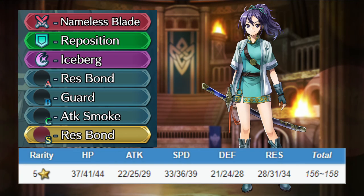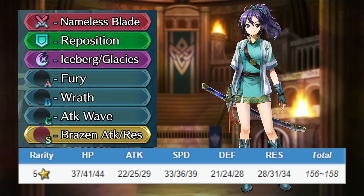Keep her weapon with special refinement, give her Reposition for the assist, and swap her special for Price Perk. Swap her A skill for Mirror Stance or a Resistance Bond skill, swap her B skill for Renewal or Guard, and give her Attack Smoke for the C slot. For the seal, give her another Resistance Bond skill. Fear will be able to tank some dragons, and if she ever gets a special trigger, she'll do a lot of damage. If you'd like to invest a little more on Fear, giving her a Wrath build will make her a pretty decent nuke.